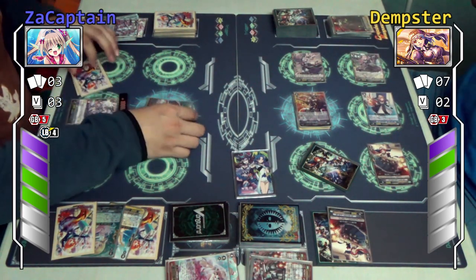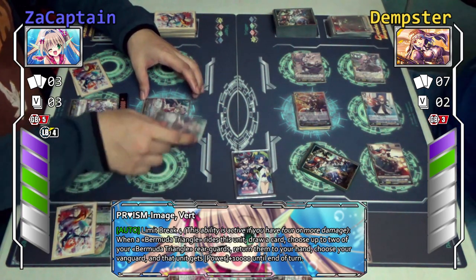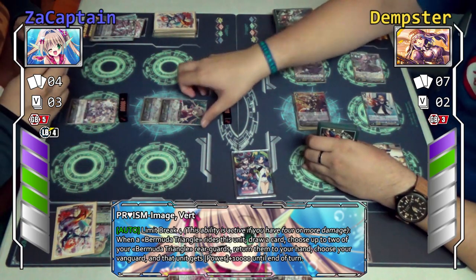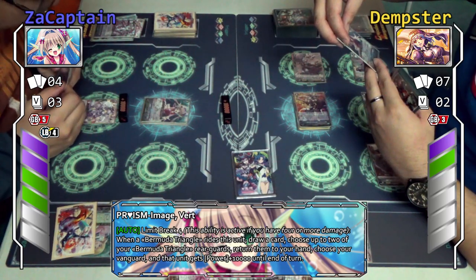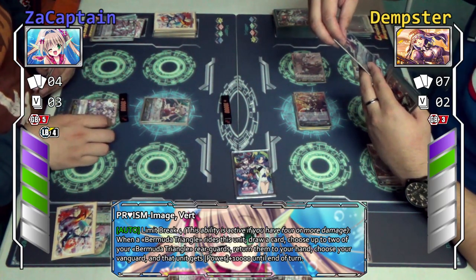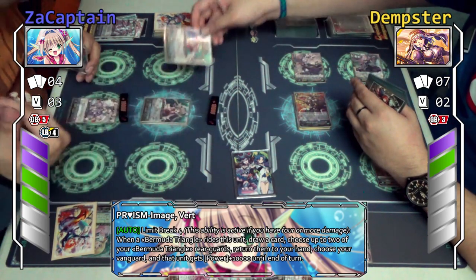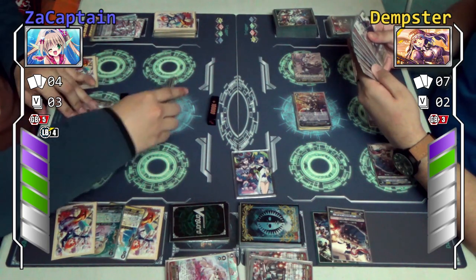Vert skill — great ride skill: when my Bermuda Triangle rides over this unit, draw one, then choose up to two rear guards and bounce them to my hand. I'll probably not do that because I want to keep this 10k. Then my vanguard gets plus 10k — already done that. I'm just going to attack you with a very, very big vanguard. No guard.